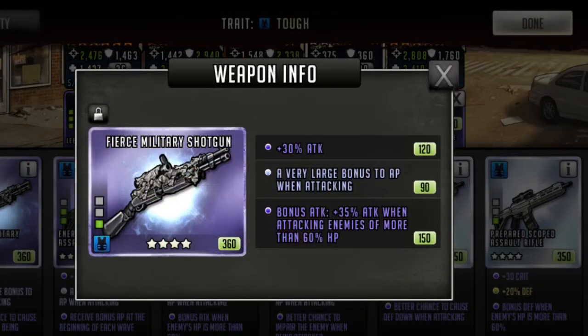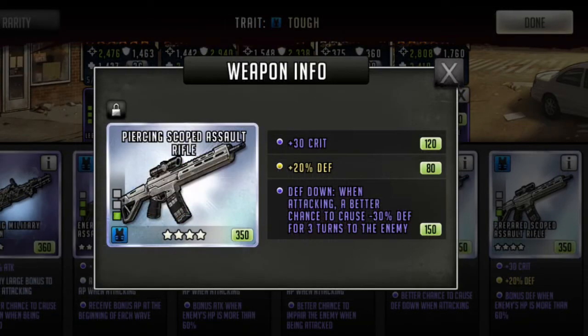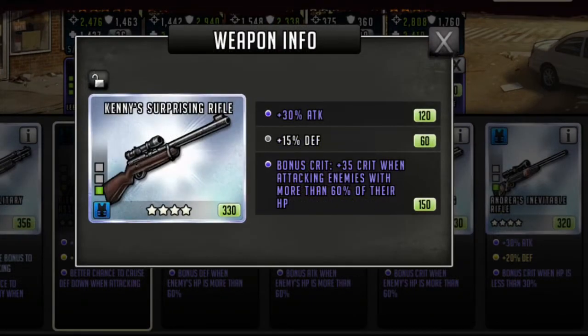Focusing on the weapon specials: having plus 35% bonus attack when attacking an enemy with more than 60% HP can be utilized by a toon like Earl. A defense down when attacking weapon could also be very effective in Earl's hands, since he has 3 times the chance of applying defense down to the opponent — especially useful against a toon like Negan. This is valuable if you don't have a way to drop the defense of opponent toons. Finally, a weapon with plus 35% crit when attacking enemies with more than 60% HP is also valuable, since Earl's main purpose is to disarm — this is a good option if you don't have a double attack weapon crafted.